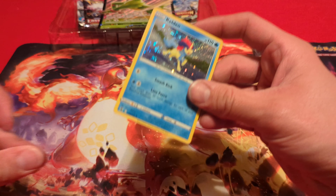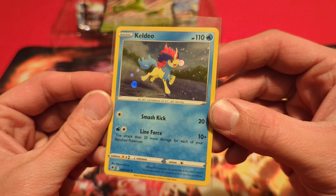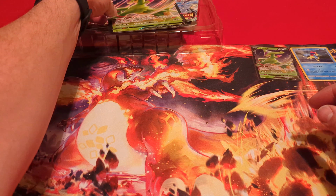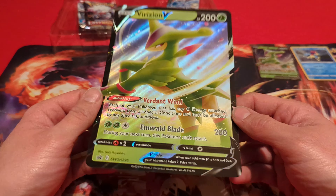And we have our Keldeo. Go ahead and sleeve it up — alternate holographic foil pattern as you can see there with the little dots and sparkles. And after that we have our jumbo Virizion V card.